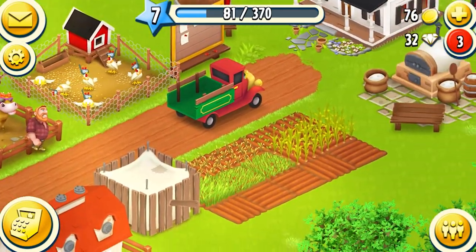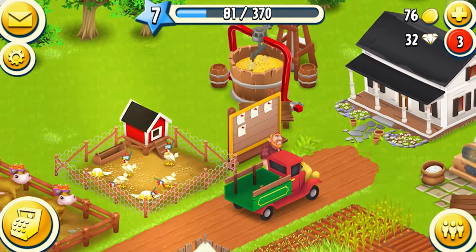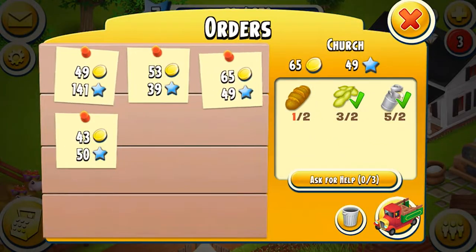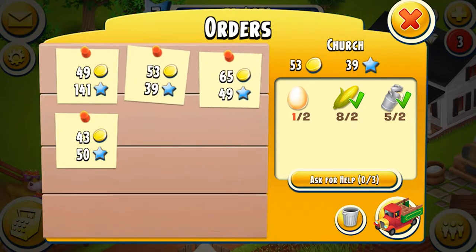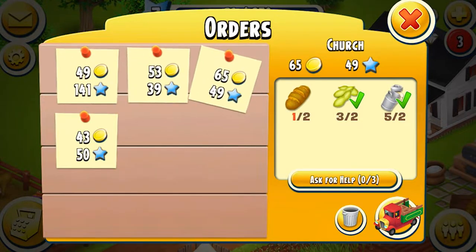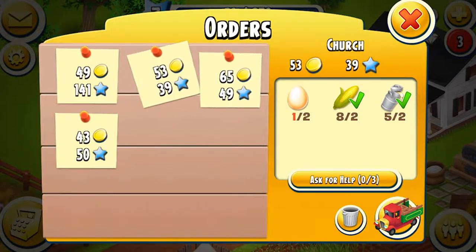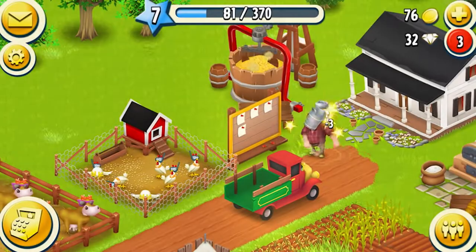It looks like Greg is coming. We'll see what he wants to buy, hopefully we have it for him. Three milk for 58 — that's very good. That one we're waiting for eggs. What does he want? Three for 58 — trying to think if it's worth it. We can still do three and have some left, so yeah, might as well. We'll give it to him, make the man happy.